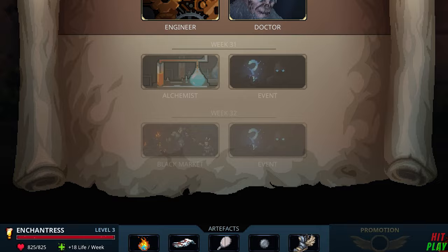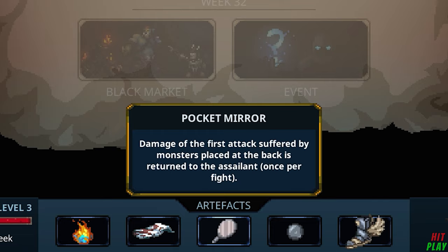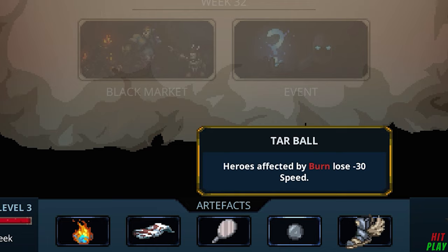On top of all of this you also have artifacts, which are items that fit in slots. You can only have 5 per mission maximum, though you can swap them out if you have too many. They can be very useful and combo with your current monsters, or they may be a hindrance — that is the roguelite way, you never know what you're going to get.